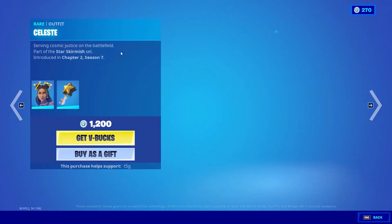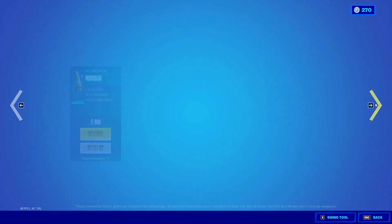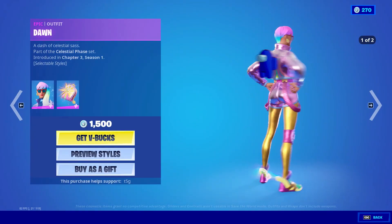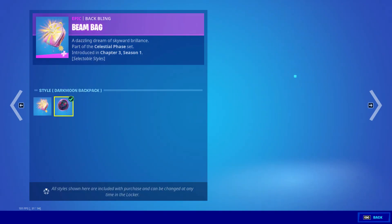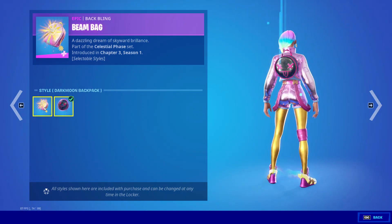We also got the Celeste skin back with the backbling Spectral Star and the Prisma Blade pickaxe. As well as we also got the Dawn skin back — really nice skin, very colorful — with two head styles for both the skin and the backblings.